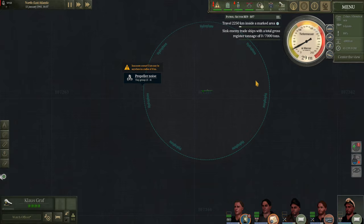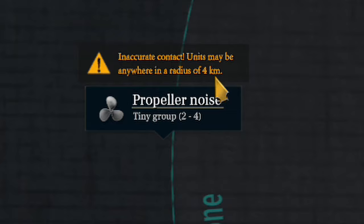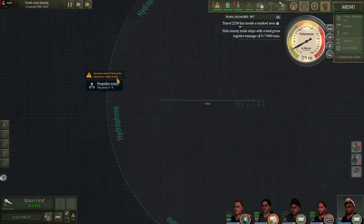Okay, we have picked up a target. As you can see here it will be labeled as an incorrect target — the unit may be anywhere in a radius of four kilometers. To help cut down on that four kilometer radius we can come up to periscope depth and have our skipper work the attack periscope. With any luck he'll catch sight of the chimney smoke and narrow it down for us.